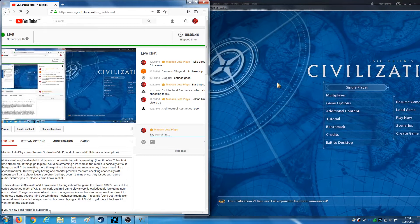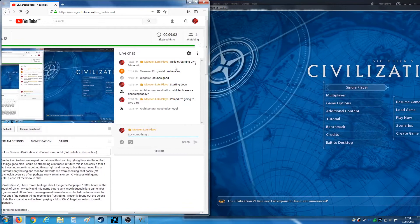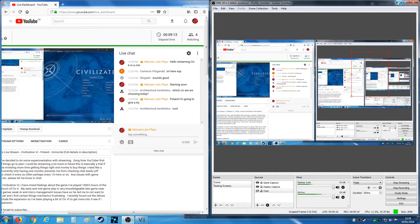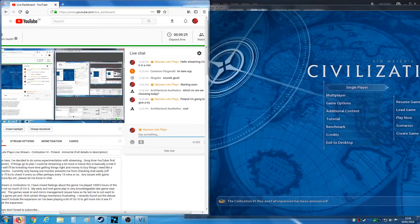I'm going to be streaming some Civilization VI today, playing as Poland on Immortal. I only have one monitor, so that's a bit of an issue because I can't easily check on what chat is saying. In OBS, I've partially got a chat thing working but I've turned it off currently — I need to muck around with it a bit more in future streams. So this is kind of a trial thing, but let's get to Civilization VI.